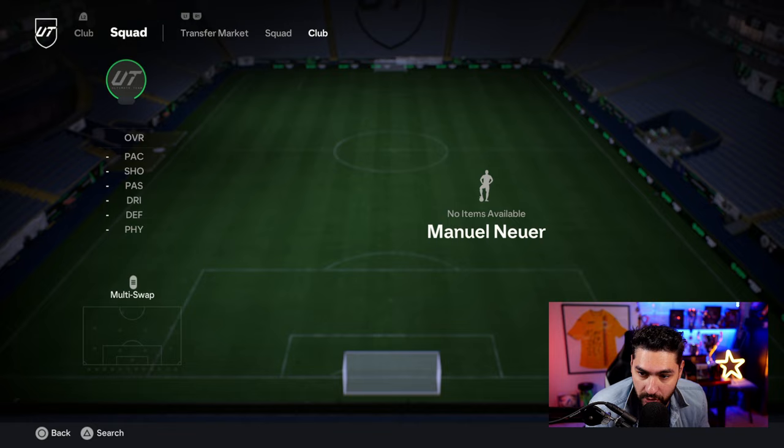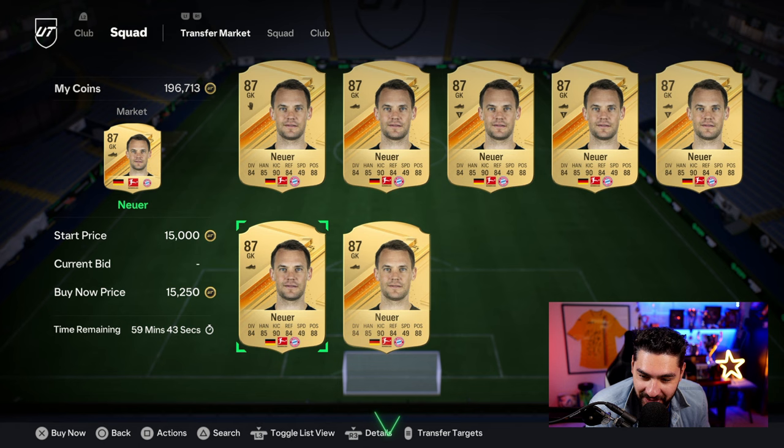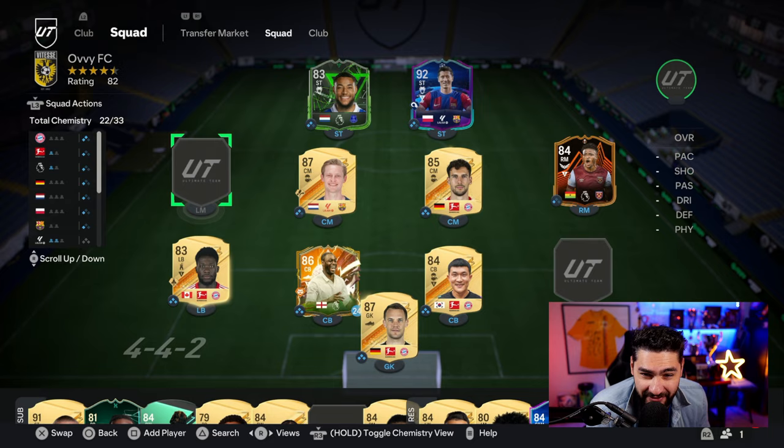We're gonna need Manuel Neuer in order to hit that chemistry. He went cheaper — 87 Neuer, still one of the great goalkeepers in the world, only 87 rating. He goes into the team and my Bundesliga squad went full chemistry — lovely.